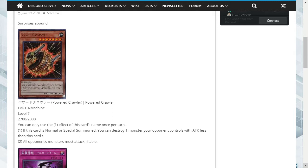The first card is Powered Crawler. This is an Earth Machine Level 7 with 2700 attack and 2000 defense. You can use the first effect of this card's name once per turn: if this card is normal or special summoned, you can destroy one monster your opponent controls with attack less than this card's.